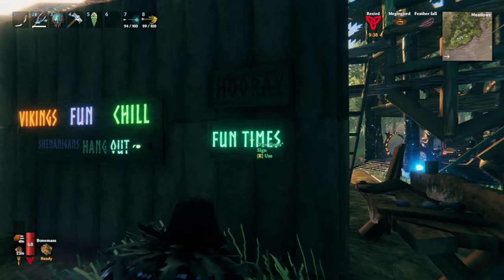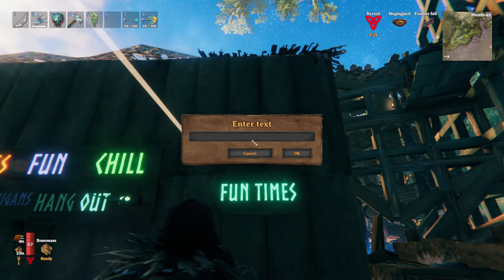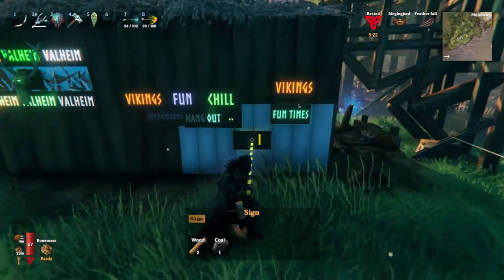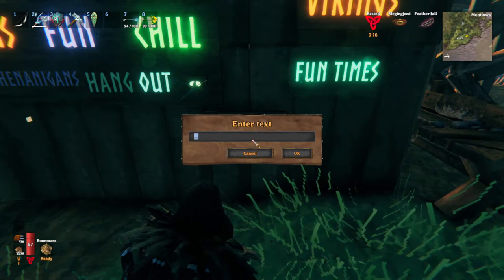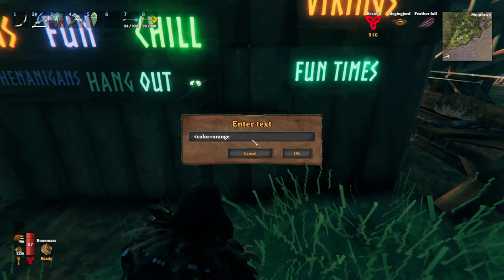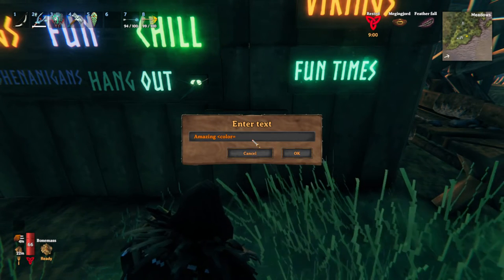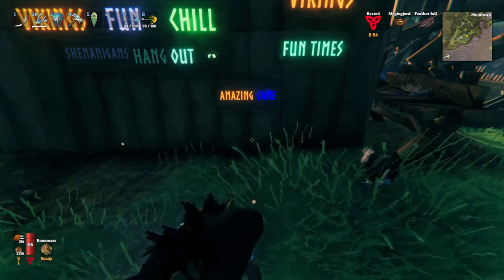Now we're back. Multi-colored words — or multi-word multi-colored things — it's as simple as it sounds. Let's do primaries: amazing. And then we do the same sort of situation — it's going to look like it's the same color but it'll change. Amazing game, very nice — yeah, love it.